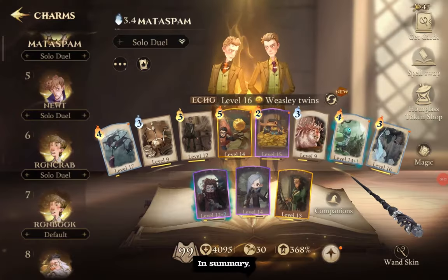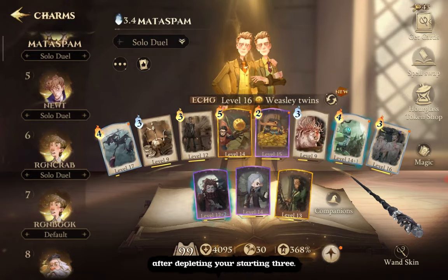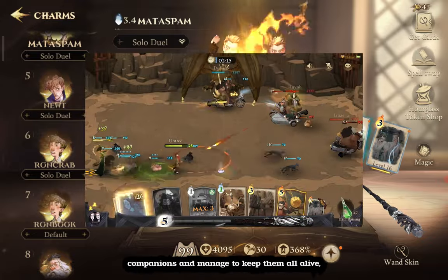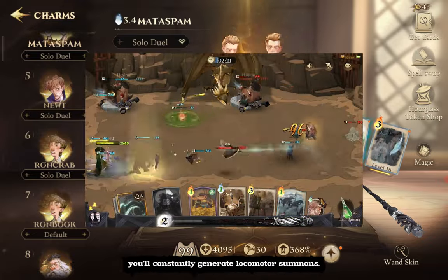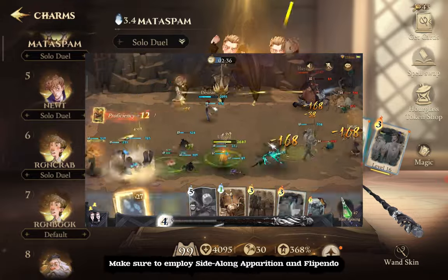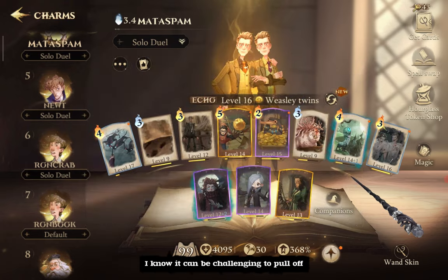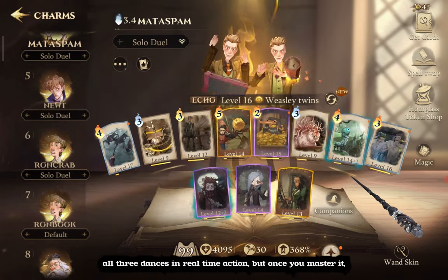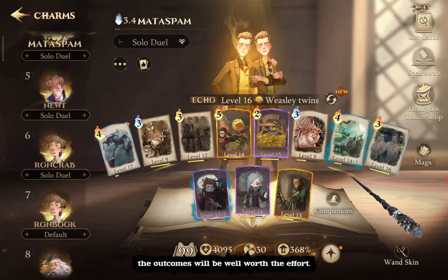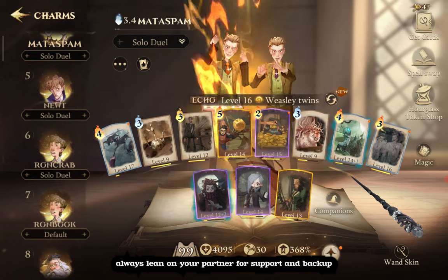In summary, just remember that your playstyle may change based on the companions you receive after depleting your starting three. If you end up with three McGonagall companions and manage to keep them all alive, you'll constantly generate Locomotor summons. Make sure to employ Side Along Apparition and Flipendo to move them back and heal them as needed. Once you master pulling off all three dances in real-time action, the outcomes will be well worth the effort. Always lean on your partner for support and backup whenever you need it.